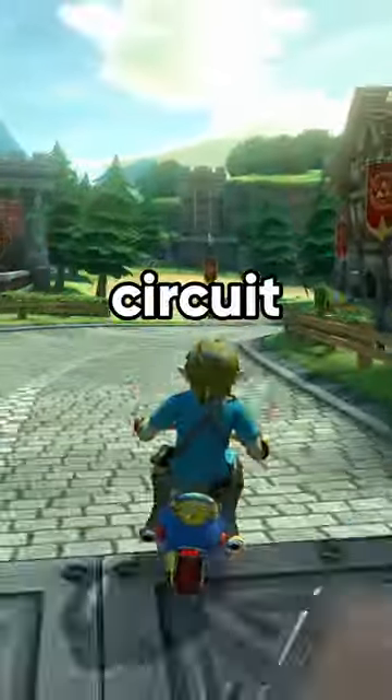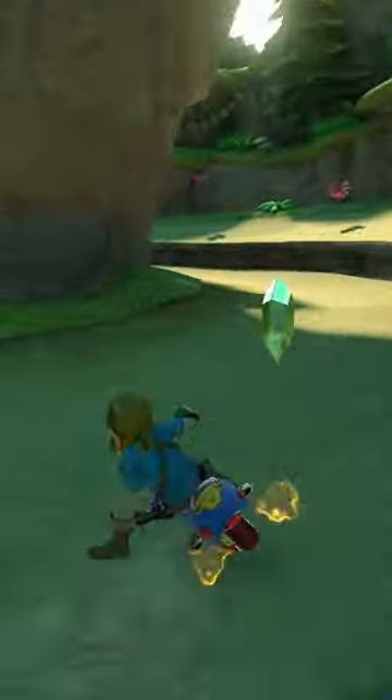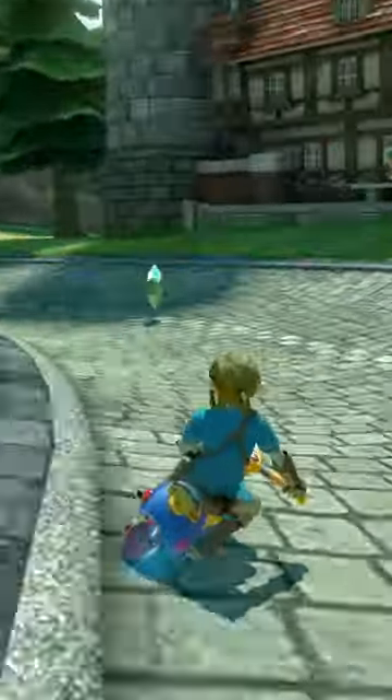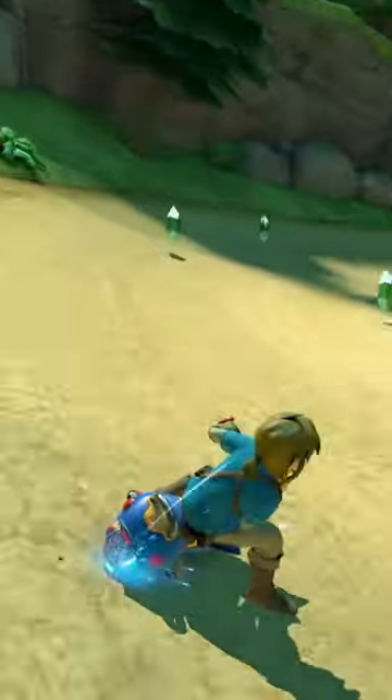There's a big shortcut on Hyrule Circuit that skips an entire turn, and it looks like you need a mushroom to do it. But did you know you can just hop over the grass without even using an item? It's a bit tricky, but here's how it's done.